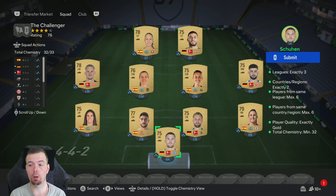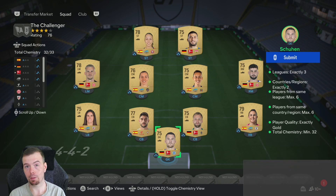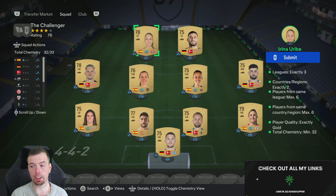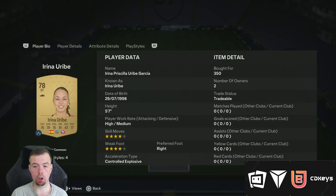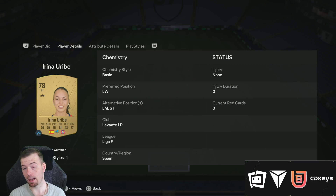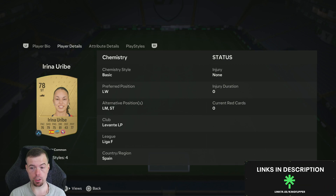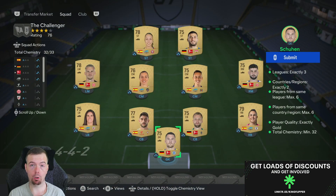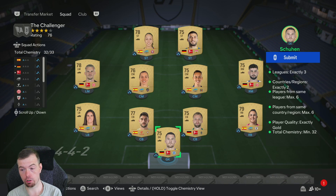Before we go to prices, do bear in mind position changes do not cost anything. So when you're looking at players to buy, if you can't get a player in a specific position — like Arriola, her original position is left winger but her alternate positions are striker. Strikers aren't the easiest to get at the moment, but you can still pick them up pretty cheap because you can move them to a different position.